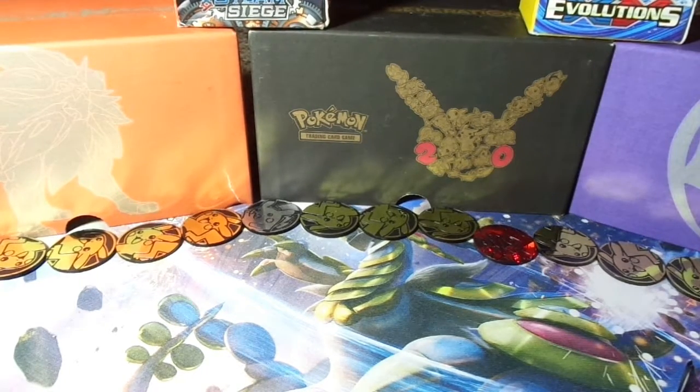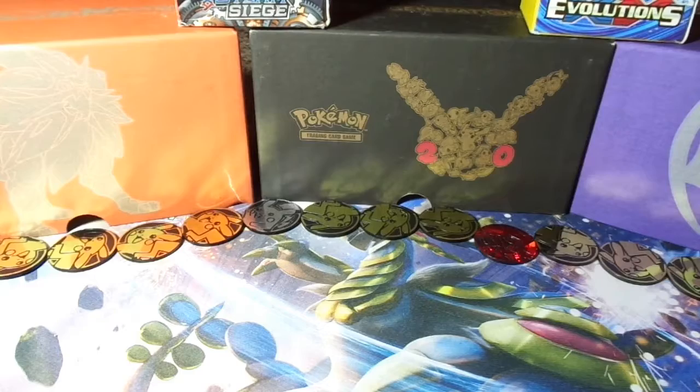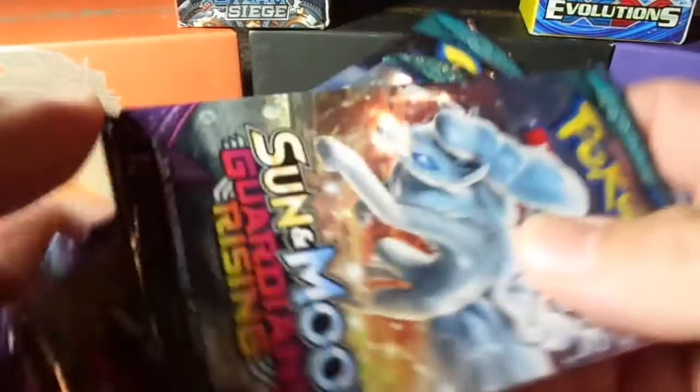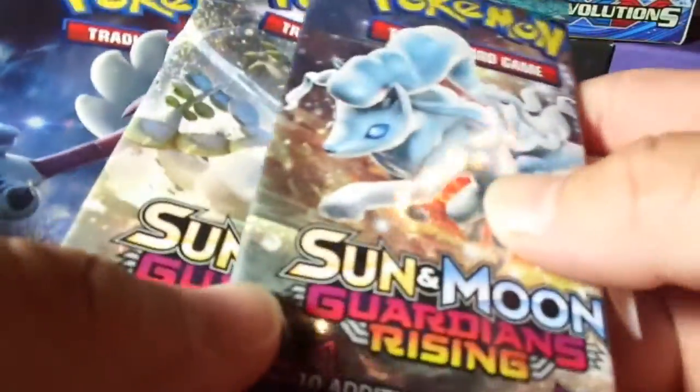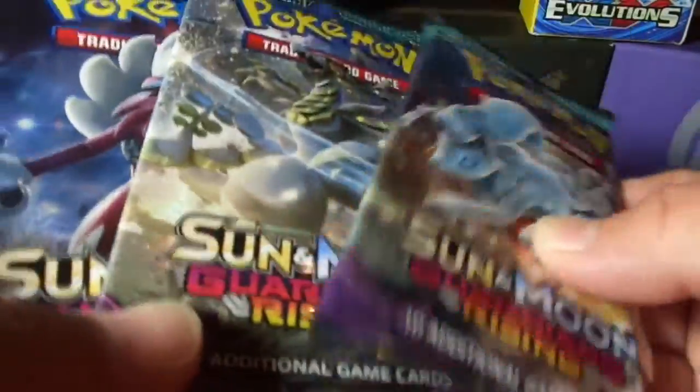Today we bring you a pack battle in the big time pack battle league. We are facing Yucky Ducky Gaming, so make sure you go check out their channel, as well as everyone else participating in this league. I got these three booster packs from my local card shop down in Edmond, Oklahoma — Al's Sports Cards. Look them up if you're ever in the OKC area.